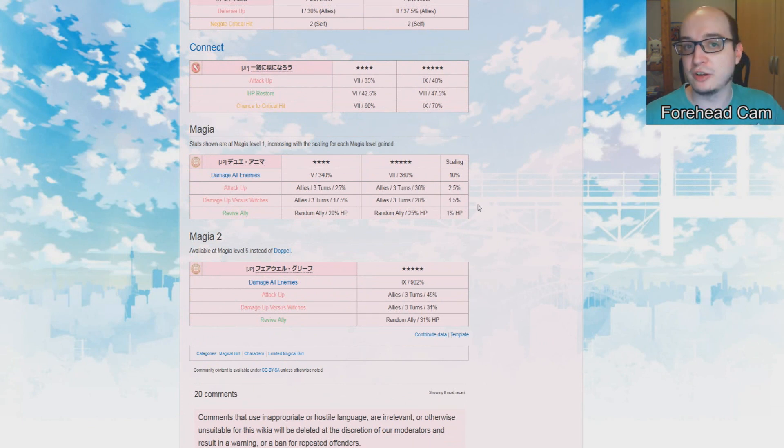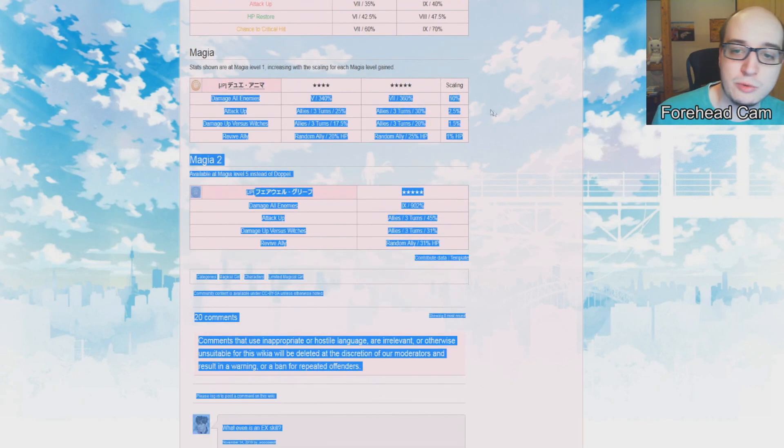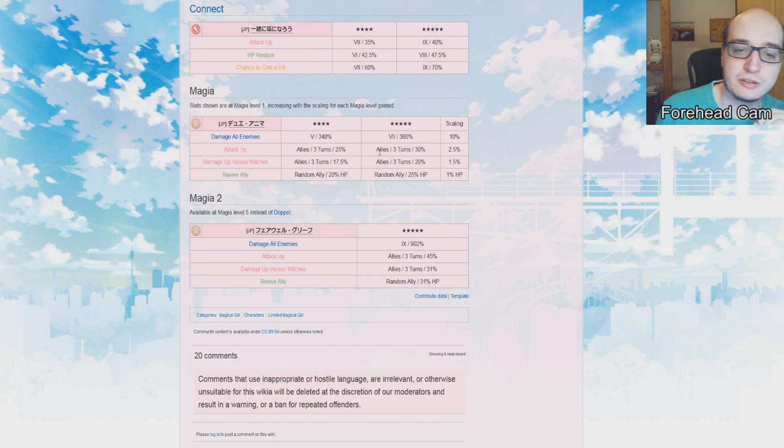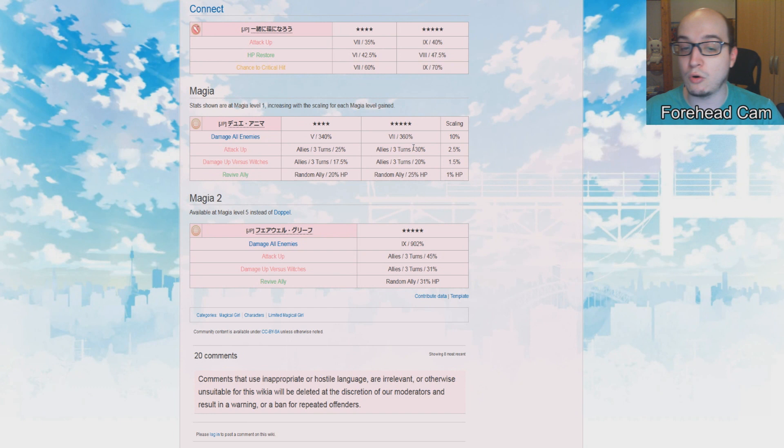When you look at their Magia, it's actually going to be used — unlike the Magia of a Blast gorilla that's never going to be used. It's an AoE damage at around 360–370%. At Magia level 5 it gives 40% attack up to all allies — that's really really good. It also gives damage up versus witches, around 25% at Magia level 5. I'll take it, it's better than nothing, but the most difficult EX challenge quests when you fight a big boss are usually against Uwasa and not against witches, so this is actually not quite as useful as damage up versus Uwasa would have been.